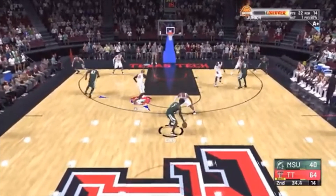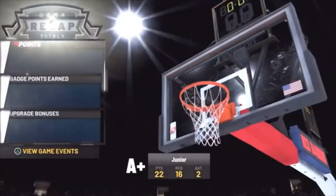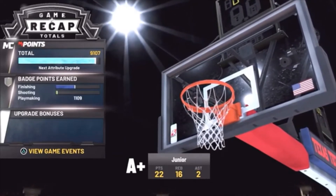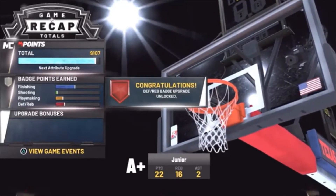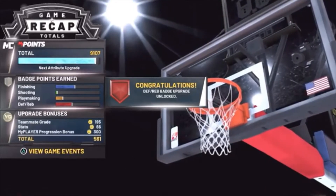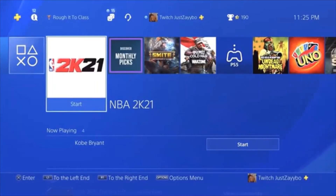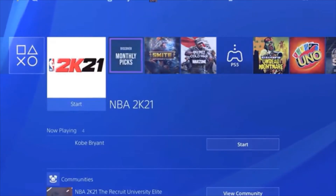Once you get back in, just let the game run out and let the seconds run off. Once the game is officially over, it will show you everything you earned. Pay attention to where my MyPlayer points are — at 9.1 — and look at my finishing and defensive stats. I already got a whole badge. Once your VC loads up and you hit X, close your application: hit the middle button, hover over 2K21, hit Start, then Close Application. Load it right back up.